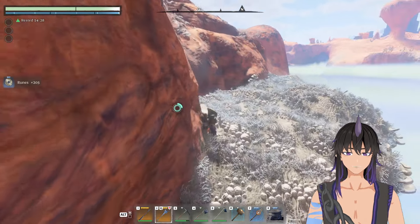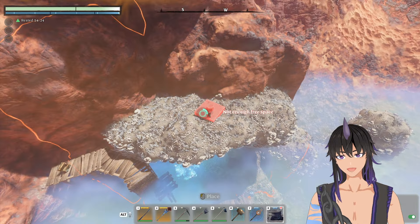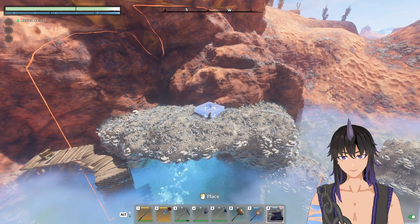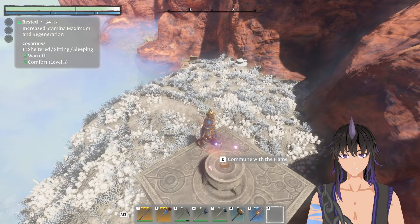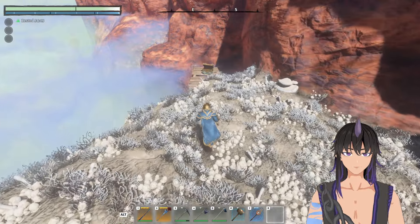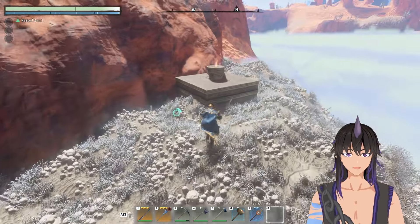You can place a Flame Altar right about here — make sure the building area is outside. And if you wanted, you can even farm ruins, because this chest will respawn every time you quit to the main menu.